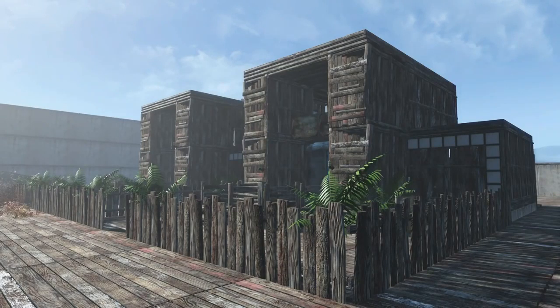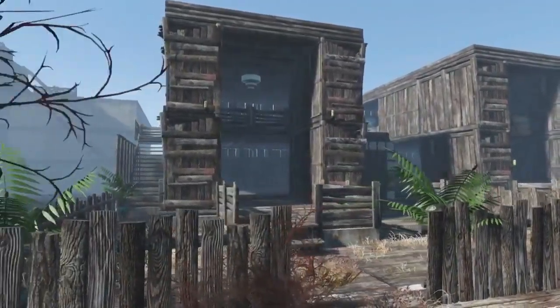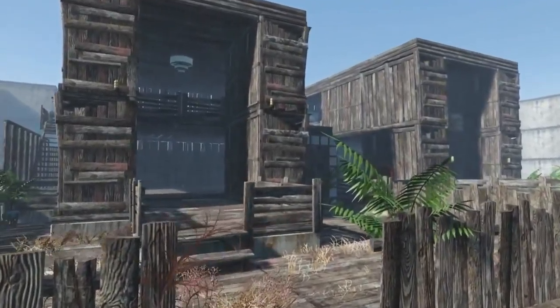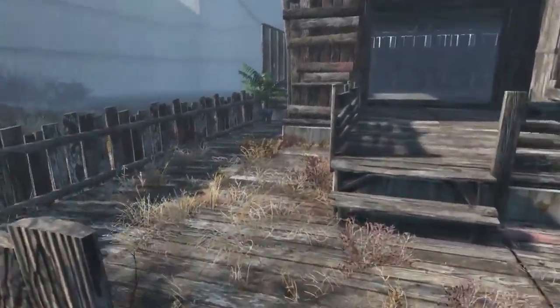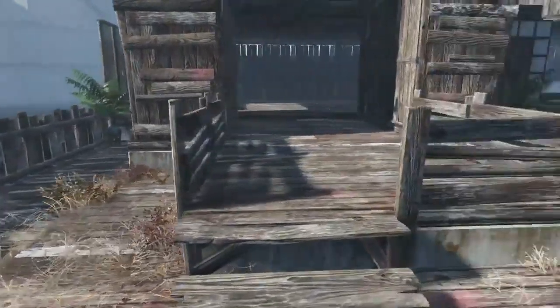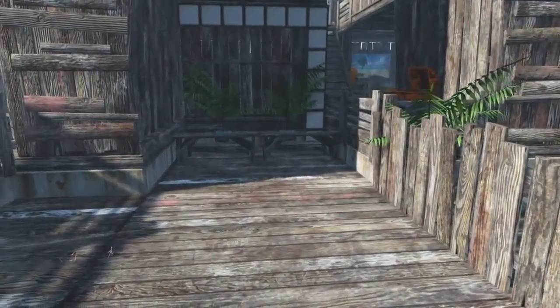Welcome back to another Fallout 4 building video. This is my latest build - the townhouse - and we are at Spectacle Island, my old building grounds. We've got a nice little flat surface so I can give you a nice 360-degree view of the structure. What this build is about is conserving space for your settlers and just adding a bit of visual appeal to your settlement.